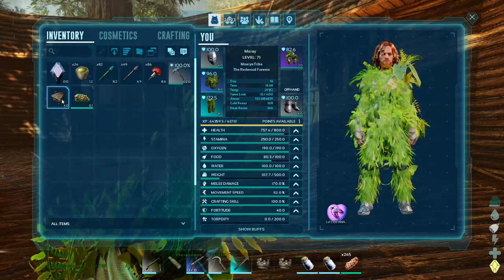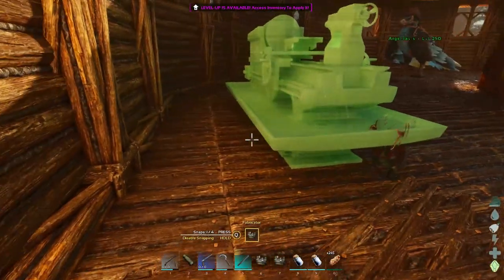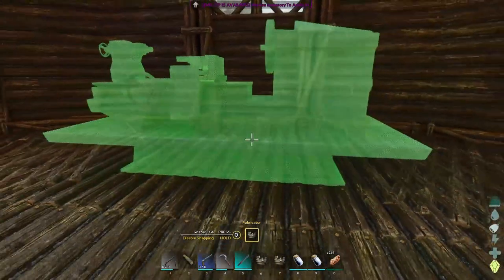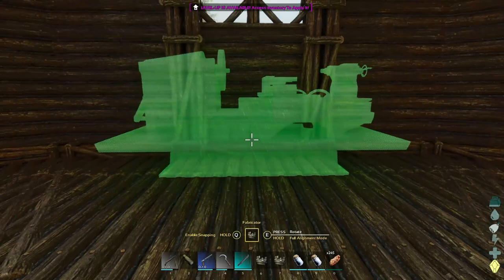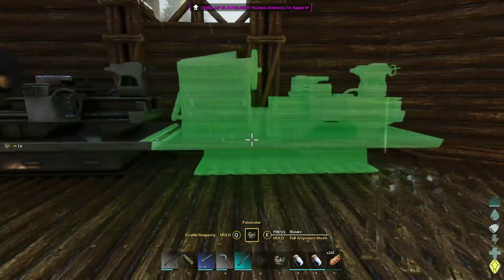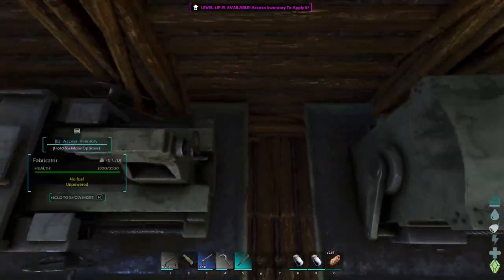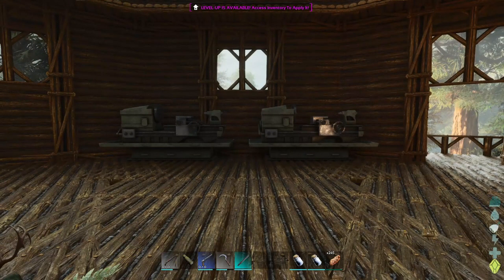You're going to notice something immediately — technically I've got two smithies and two fabricators. I've got my other smithy down there holding everything. What I'd like to do here is use the snap points, but they're not letting me. So we're going to hit Q, hold it, go into full alignment — I want to do these both on the same wall — boom like that, and then boom like that. We'll have a little bit of a gap in the middle just so that way they look even.